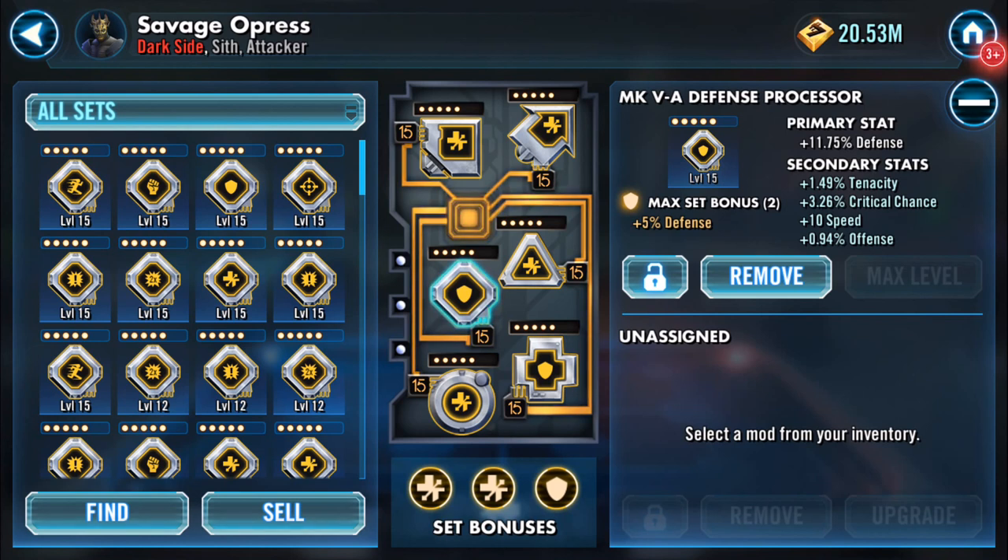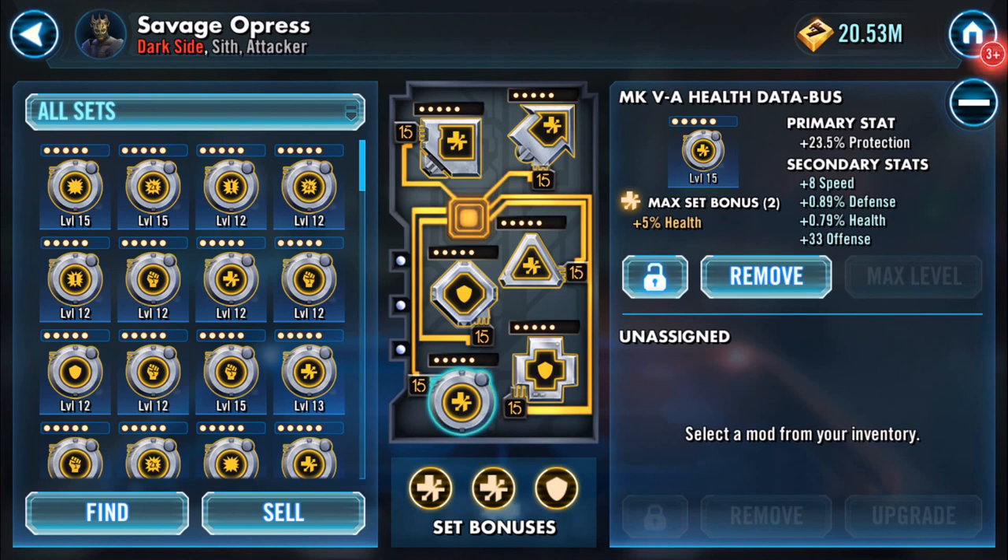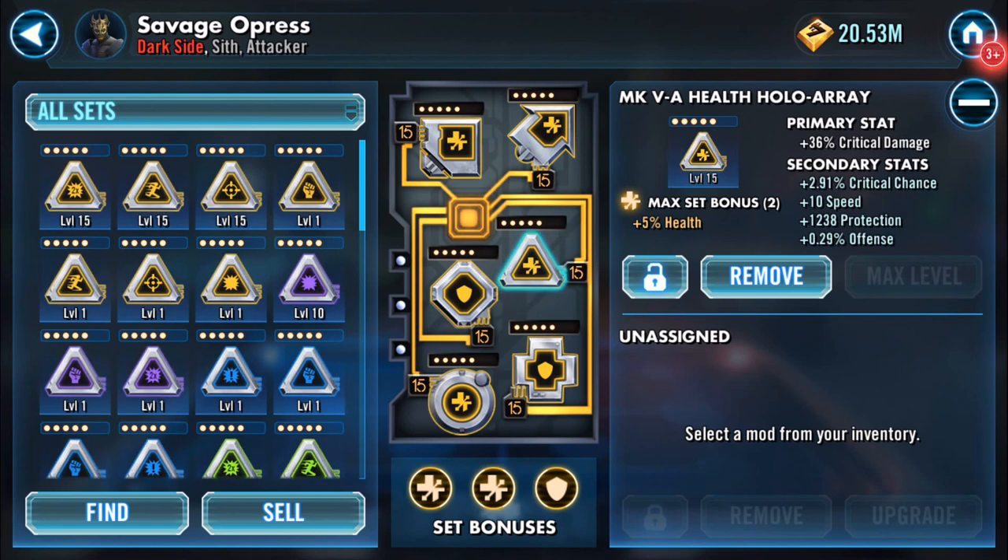I'll do the pairing here — these two add an additional 5 percent to his defense. Speed is 8 on that one and it's an offense mod with 6 percent potency, so between that and the other one we've got nearly 9.9 percent potency added. The data bus is a protection mod with 23 speed and it's got some offense, defense, health, and critical damage on it.